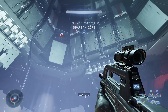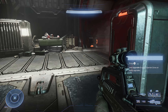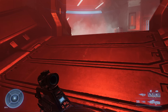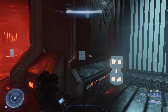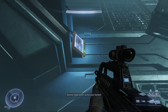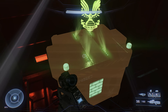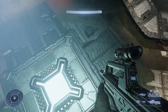Inside the Tower there's a Spartan core and an audio log. The audio log is on the second floor — go up the ramp, wrap around, ping the scan function and it'll light up. As you get closer to Spartan cores and audio logs you can hear them beeping, which helps too. Grab the audio log, then go to the third floor, wrap around, use scan, and find the Spartan core sitting there.